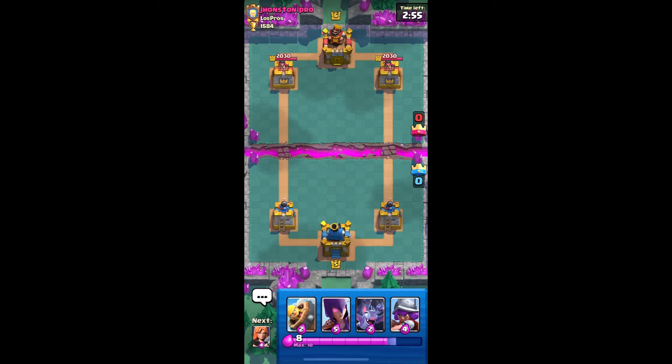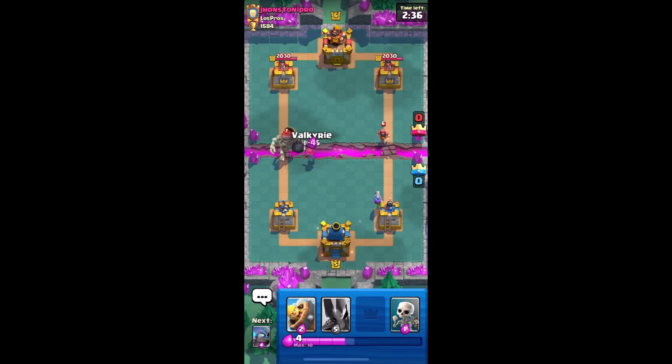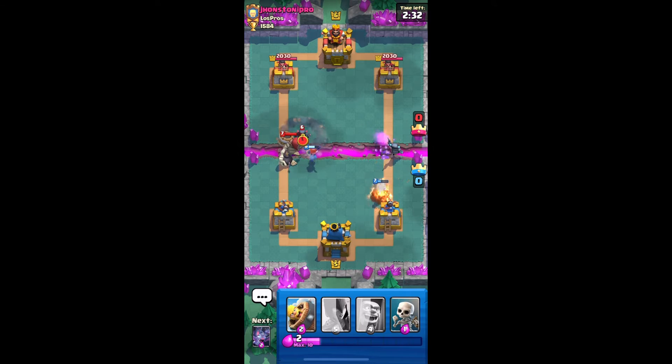Facing up against the king level 6. Let's start off by splitting bats. Okay, you put a wizard. I guess I'll put musketeer. I'm probably going to put valkyrie here and put mini pekka here. Come on, save my musketeer. Let's put skeletons to distract the mini pekka.